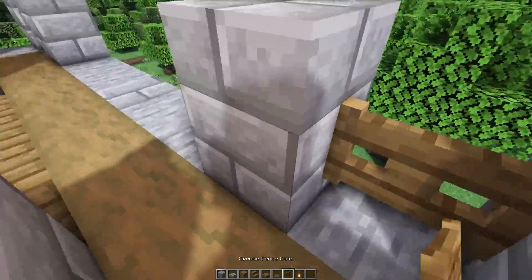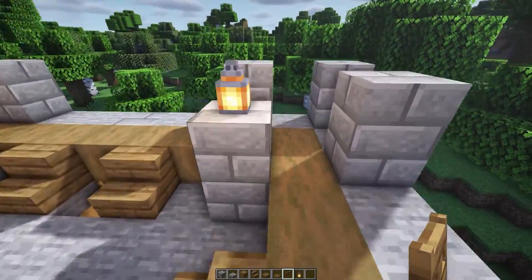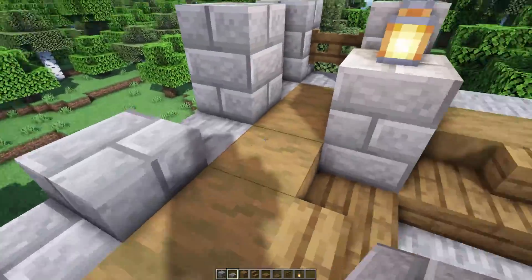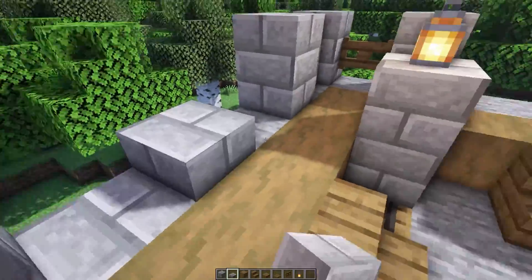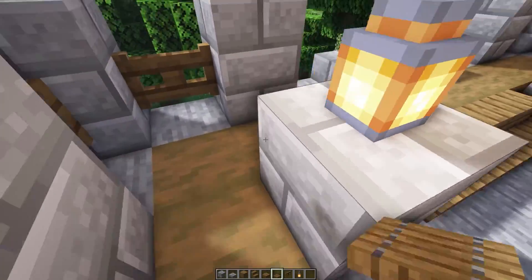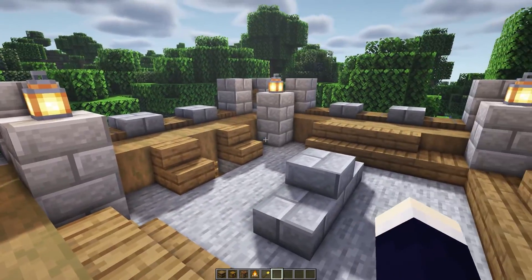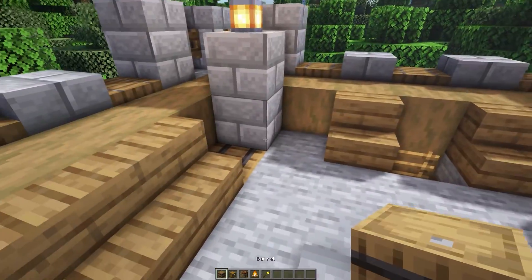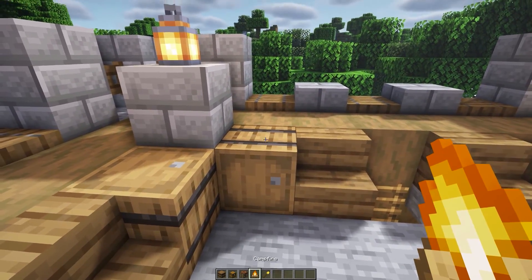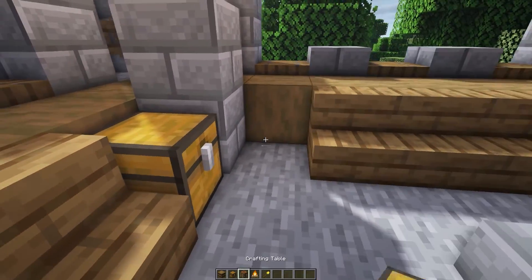So let's quickly go around and add the lanterns on, then continue to add all of these slabs. Now let's go back around again and place in all of these fence gates in between these gaps. Now let's add in some stone brick slabs in all of these gaps, and then in between all of these gaps let's place in a spruce trap door. Now let's fix up all of these gaps — on the left side place the first barrel facing up and the second one facing out, on top of that second one place a campfire and extinguish it, and then in these two gaps place in a chest and then a crafting table.